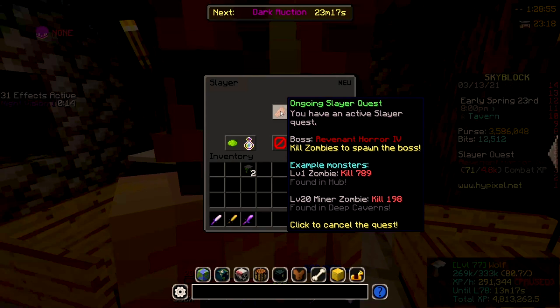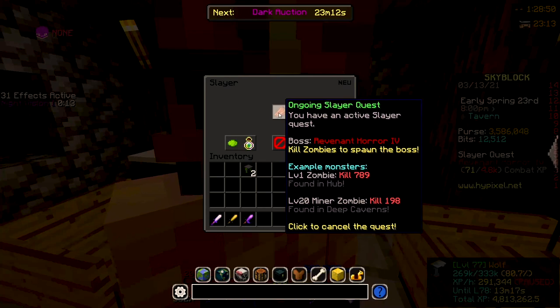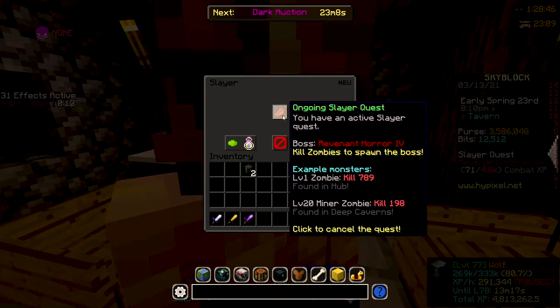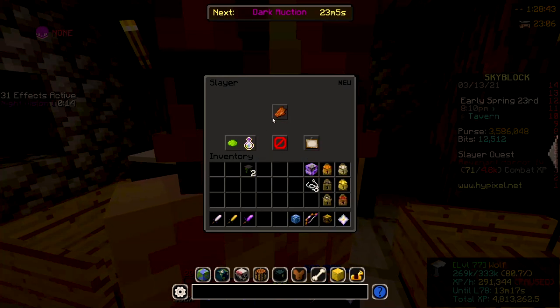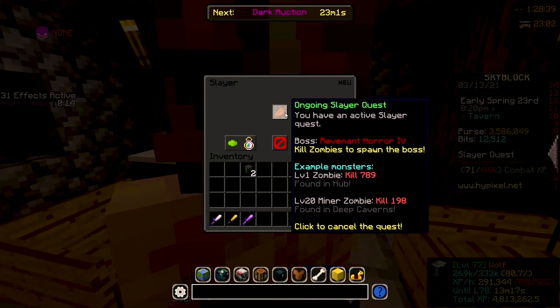Many of you may be wondering what you should be leveling. As you can see, I'm doing a Revenant Horror 4. Some newer players might think they should grind Revenant tier 5 since it might give more XP. However, you do need tier 7 Zombie Slayer to even do the tier 5, so that's not going to work. The tier 4 gives the most XP for boss kills, so it's definitely the one we want to grind.